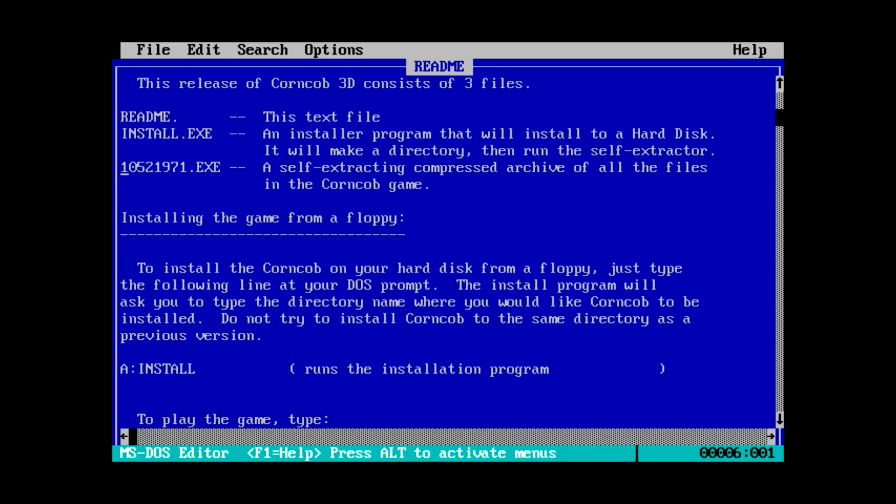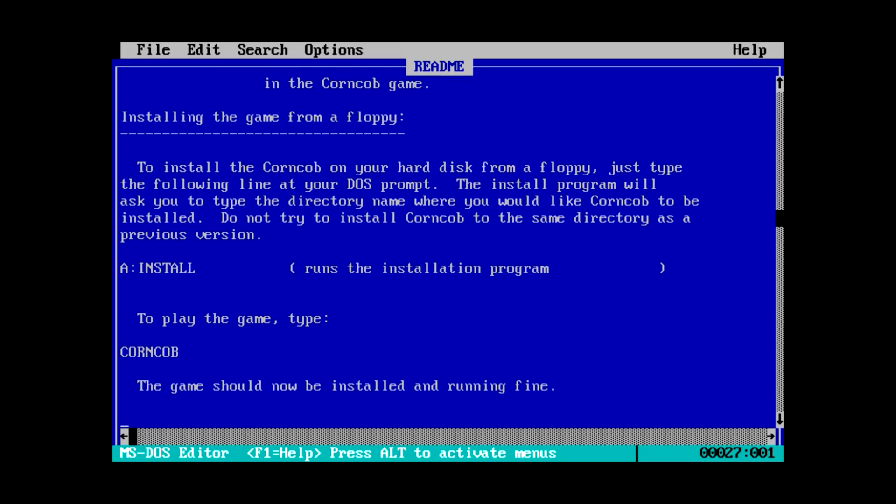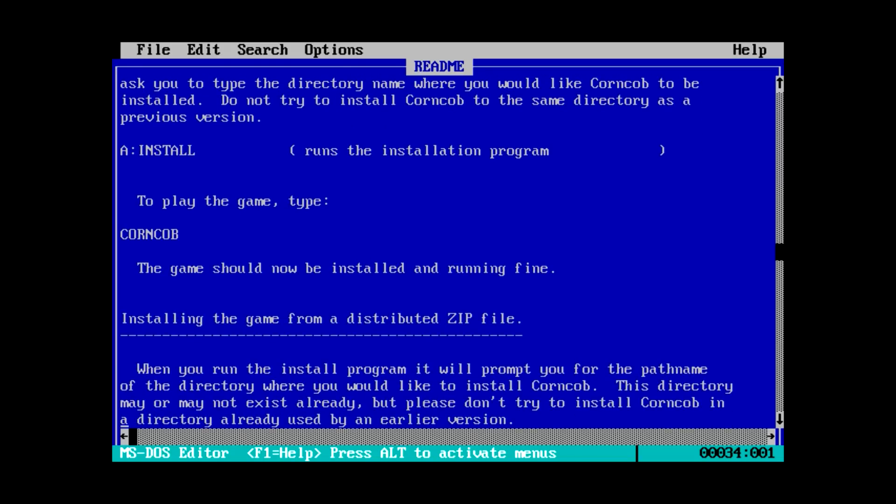So it looks like we're going to have to run the installer. I happen to know that Corncob 3D is a sort of flight sim, but I've never actually played it before. I think I remember having trouble getting this working from this CD, but maybe we'll have better luck now that I'm actually using a DOS emulator. Just run the installer, then play the game.